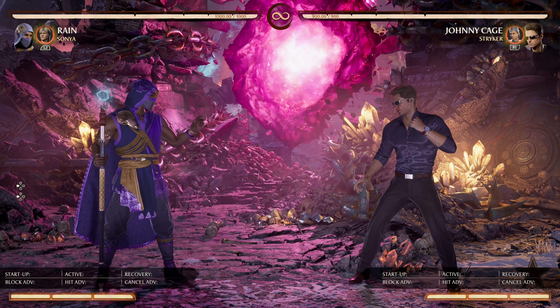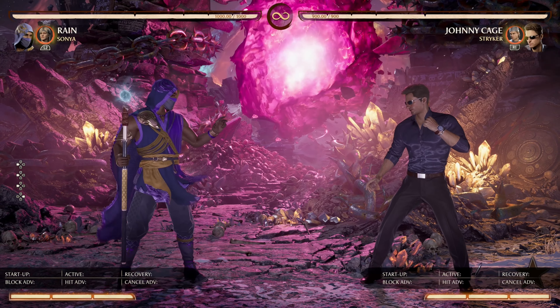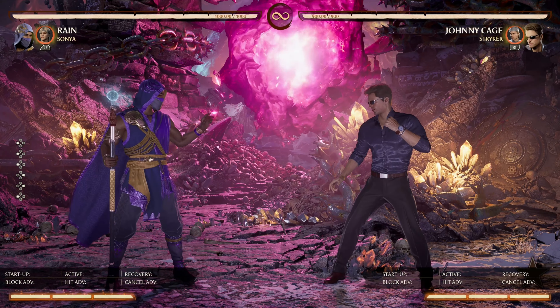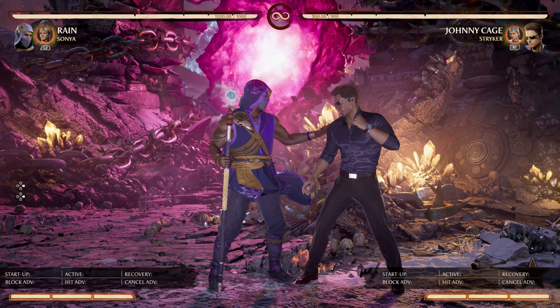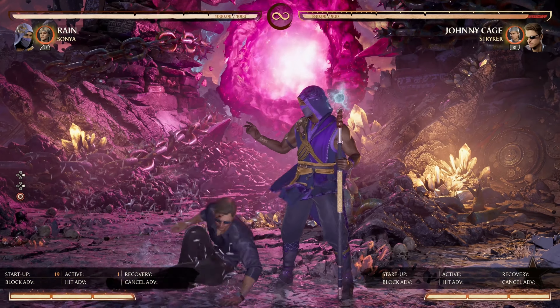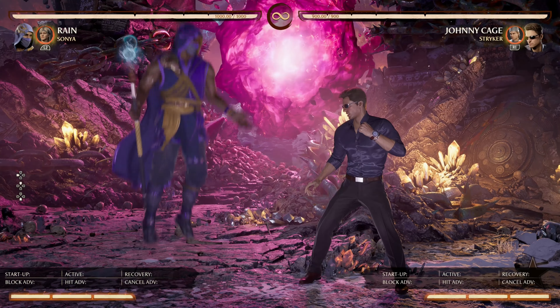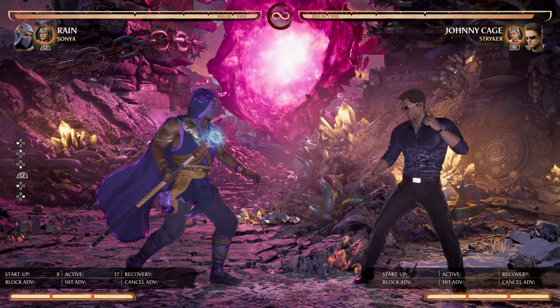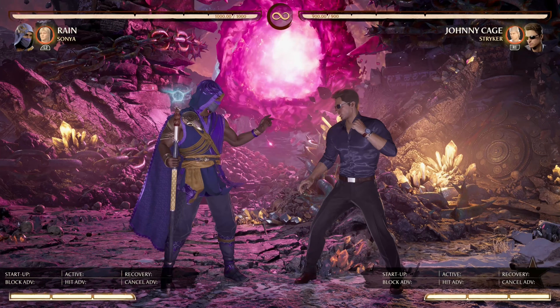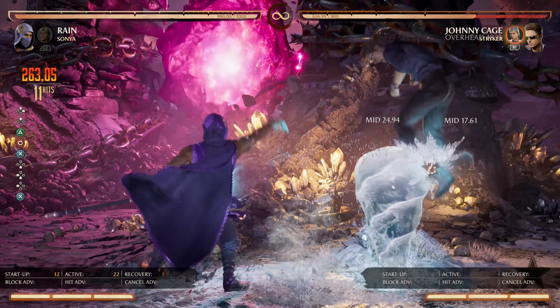The only thing that's unfortunate about it is it probably really depends on your character as to whether this will be useful. Someone that has strings that puts you into the air — like, say, Nitara — is probably going to find this extremely useful because she can use something like a stand 4 or a back 2, or anything that puts her into the air, and then go for this quick, safe, if not advantageous overhead that will bounce the opponent or completely launch them for a full high damage combo.